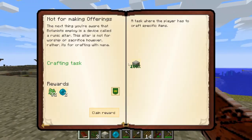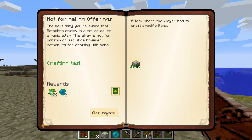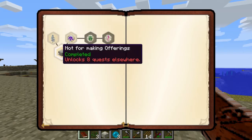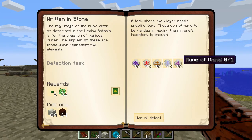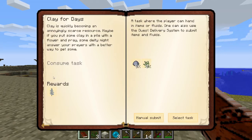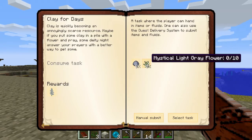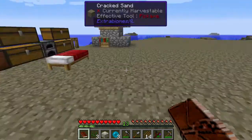Something very interesting — I have never been this far in the Botania deal. So floral fertilizer, mana pearl — that tells me we're probably going to need a lot more flowers. Written in stone — so we get to make runes. Key usage of the runic altar as described in the Lexica Botanica is for creation of various runes; the simplest of these are those which represent the elements. Interesting.